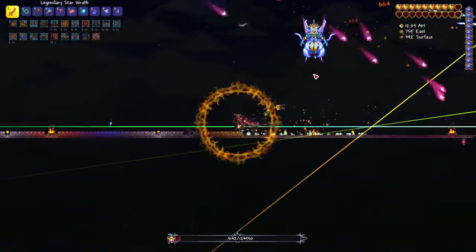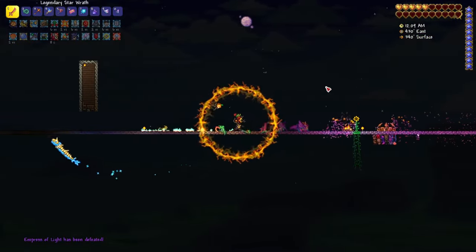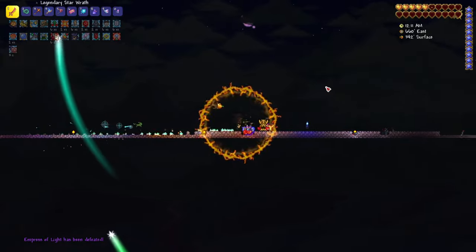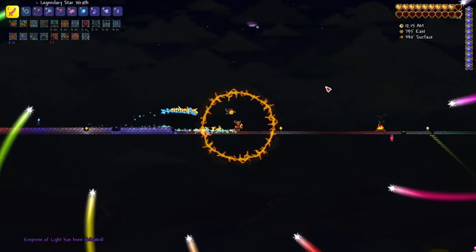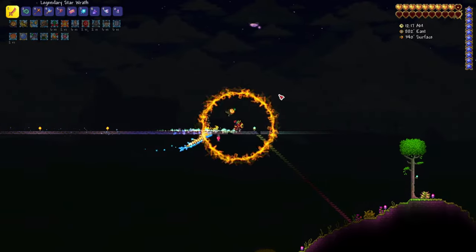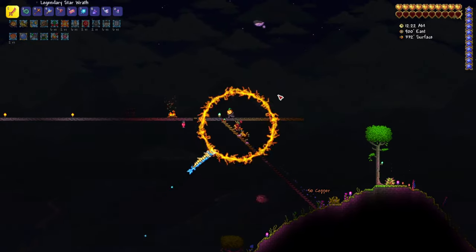She's going to do a lot of damage to you. As you can see, we got really close to dying ourselves, but we killed her. The tree is the most important thing, though — it's only available in Master Mode. So if you are in Master Mode, use the tree. I'll show you how to get the tree in another video.